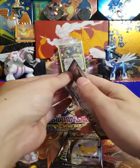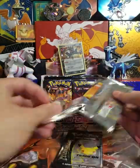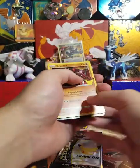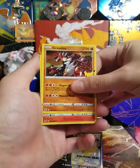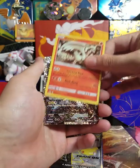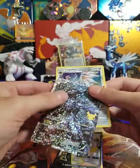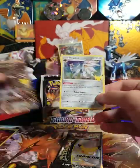Last two packs — come on, put some magic in here. Even though I can't complain — I've got a lot of pulls already. Solgaleo, Reshiram... and Solgaleo at the end again. Code card. Boom — wow, now that's a nice one! Let's go!